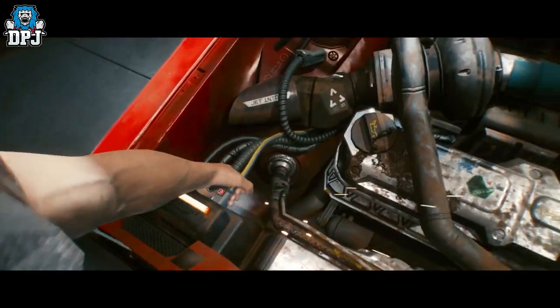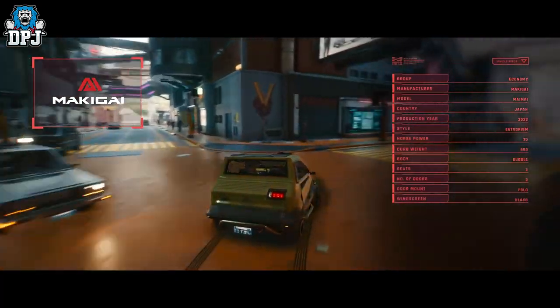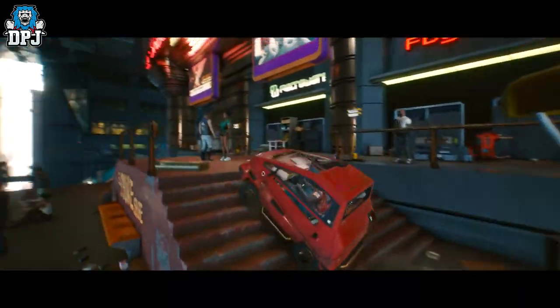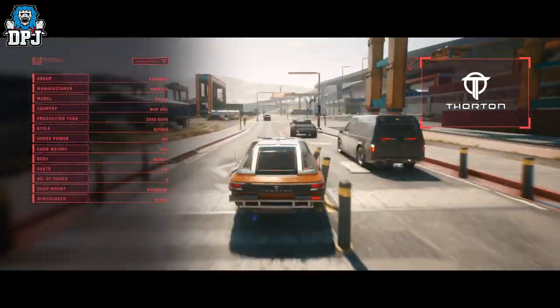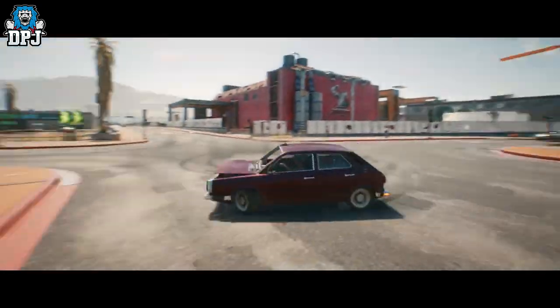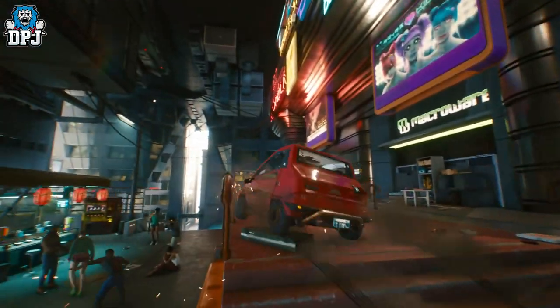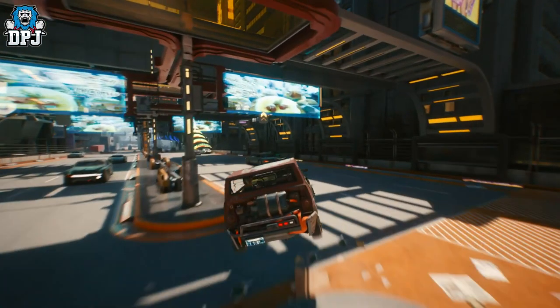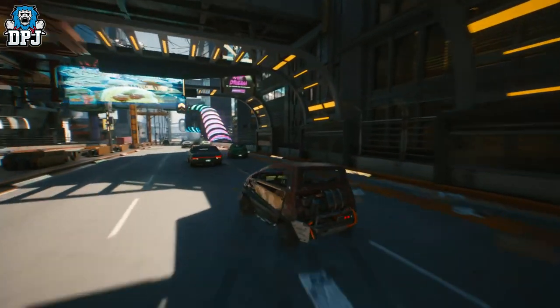We saw a ton of footage of cars — different types, different styles and more. Another thing I don't think I saw anyone talk about was the actual damage to the vehicles. Although we don't see much of it, it's here for sure. We already knew it was going to be a thing but it's still good to see the kind of impact damage has on the cars. Also, something I don't think anyone noticed: when this little tuk-tuk takes off, we actually see that it can turn in mid-air, much like we see in GTA 5. Not a massive feature but it's still there.